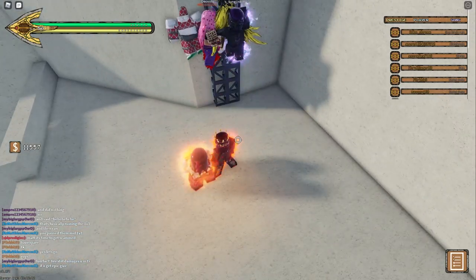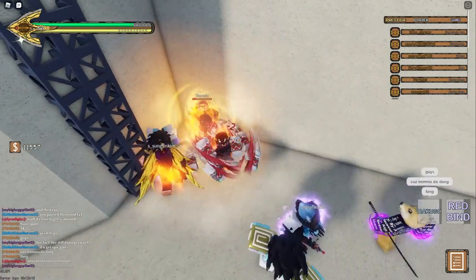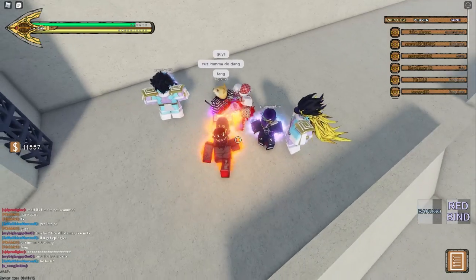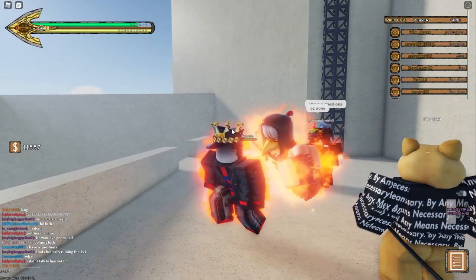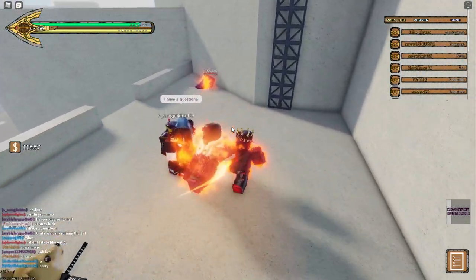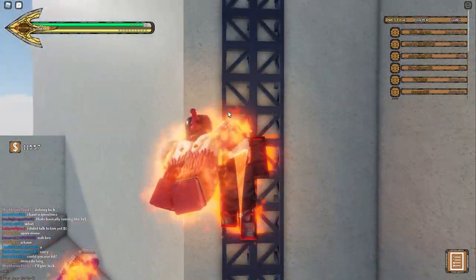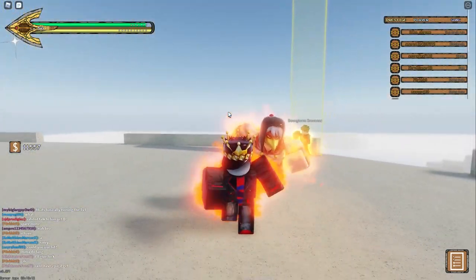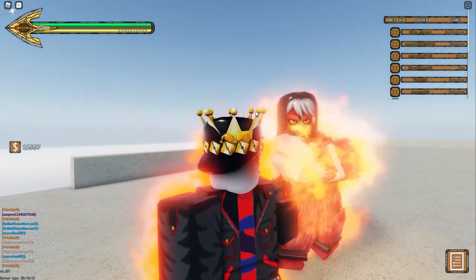Those are the stunning abilities. And number three, your blocking button. Those are all of the things you will need to kill Diavalo. You don't strictly need them, but it makes it much, much easier to defeat him when you have those things. Let's get on to showing you how to defeat him.